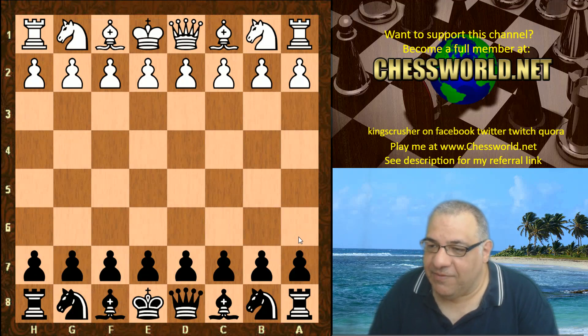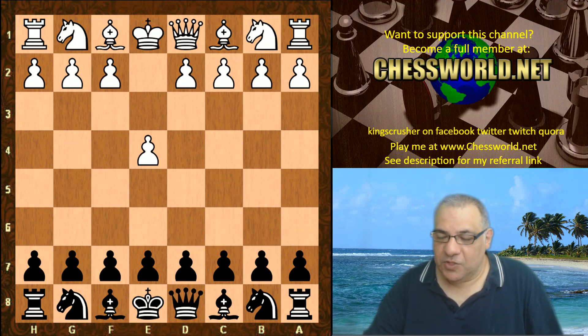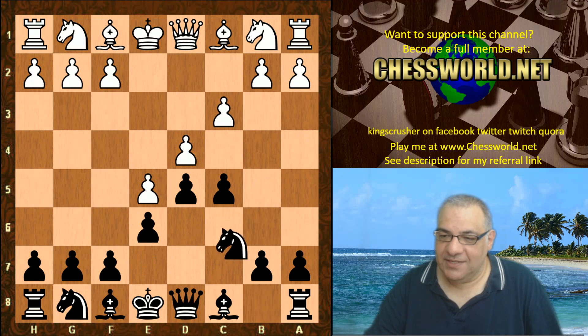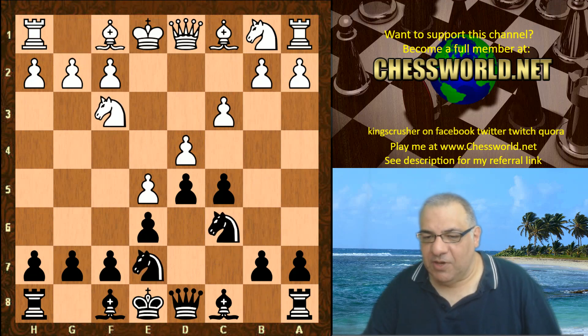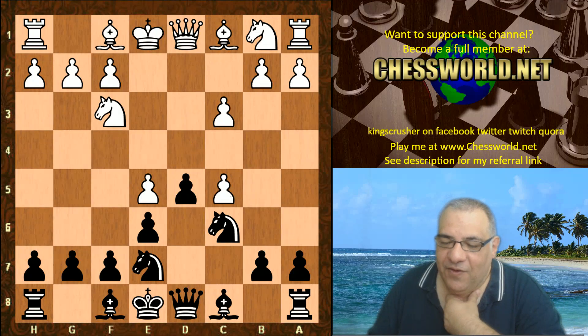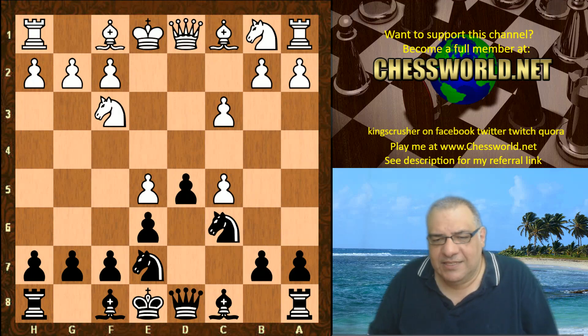Let's have a look at this game. e4 from Komodo 9.02, we have a French Defense from Leela, and we go into the advanced variation of the French Defense: knight c6, knight f3, knight g e7. Komodo, probably outside of its opening book, improvises with the move d×c5 — quite a rare move.